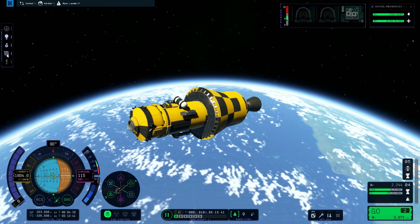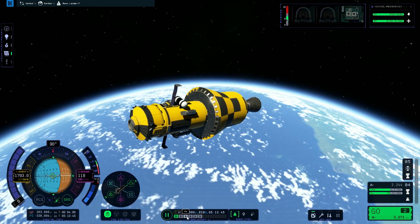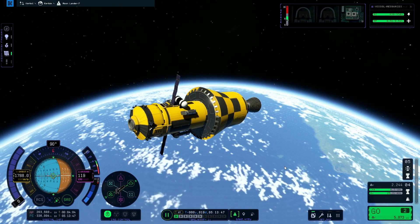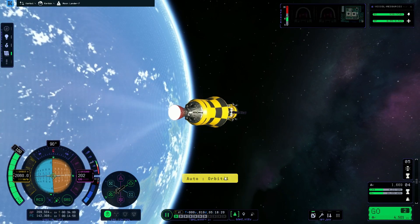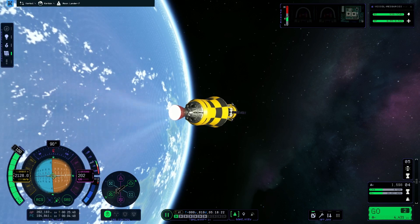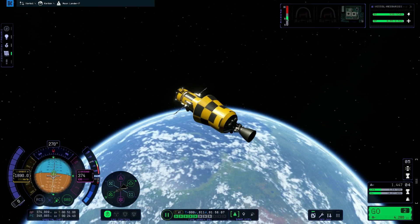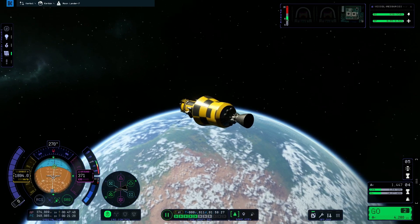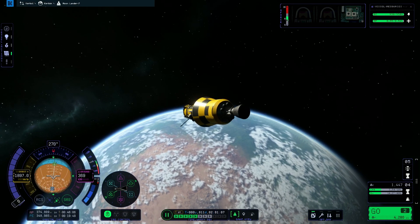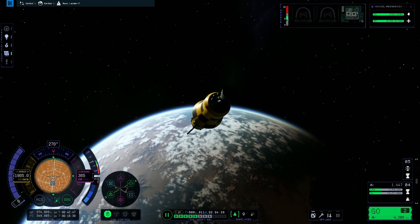Here's my lunar lander. It will just sit here in orbit until I need it next episode. For the rest of this video, we're going to be rescuing some people who are stranded in orbit, now that some of the serious orbit, rendezvous, Delta V, and docking port bugs have been fixed.